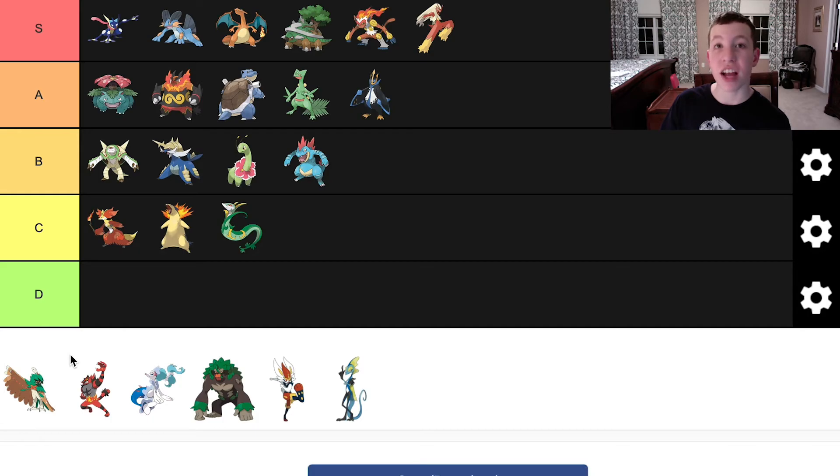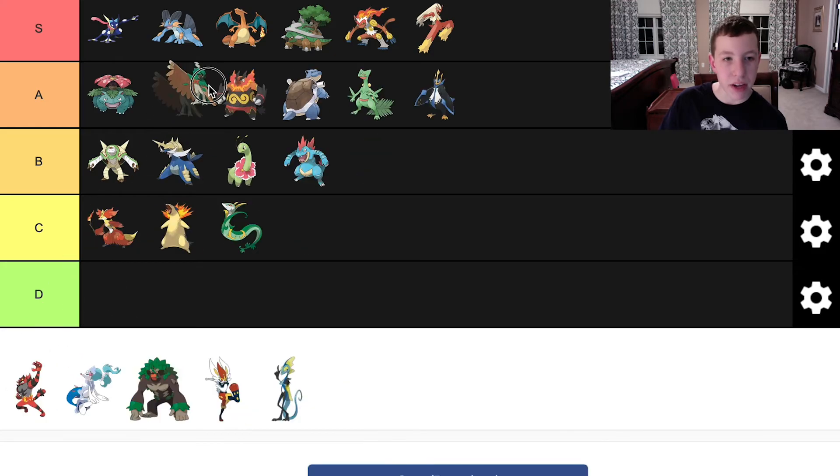Going into the Alola starters — I love the Alola starters. We're starting out with Decidueye. Decidueye, in my opinion — I think everyone loved Decidueye. Its design is so well made, it looks so cool. I love the archer theme of it — like Robin Hood. That's what it was. I love how it kind of has a hood on it, like glasses with its leaves — that was cool. I definitely think Decidueye is a really well-designed Pokemon.